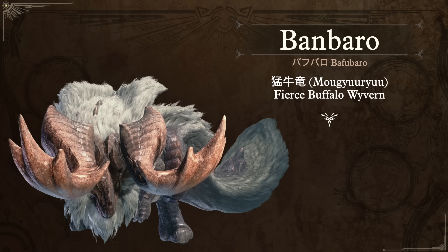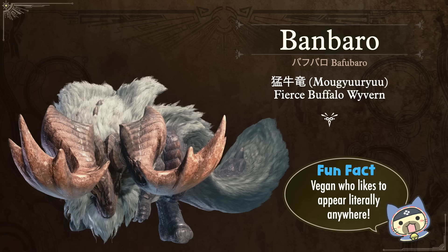Moving on to Iceborne, we have Banbaro — in Japanese, Baffubaro. Its nickname is Mogyuryu: mo meaning aggressive or fierce, gyu referring to buffalo, then wyvern. It was hard to come up with a fun fact besides the fact that it is very fun to fight, but it is a vegan — a herbivore. It became a running gag that every time they were showing off Iceborne on stage, a Banbaro would join in and cause havoc.